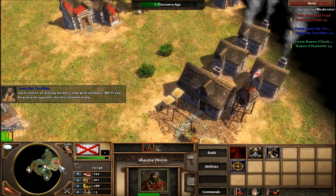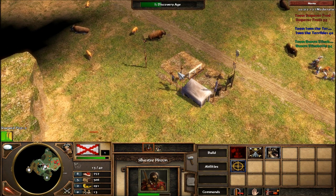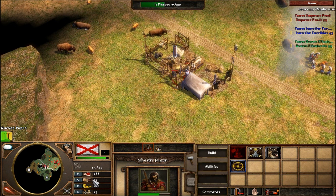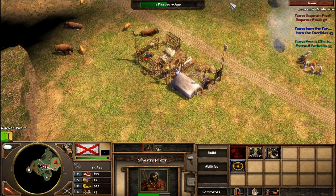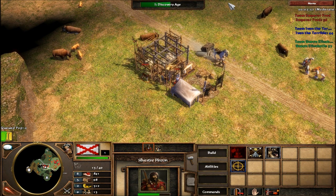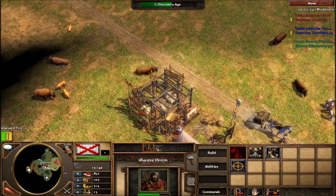As you can see, here is a trading post. I said I'd come back to this. It costs 250 wood. When you build it, you can get advantages such as getting resources or getting XP. It's entirely up to you what you do.